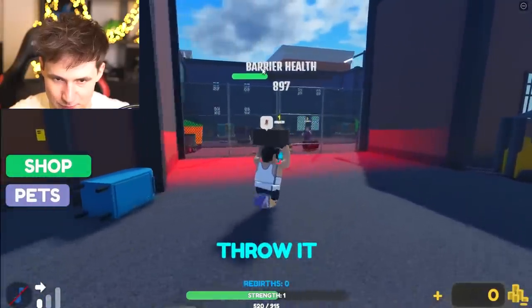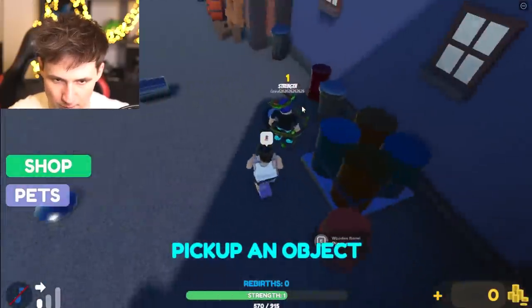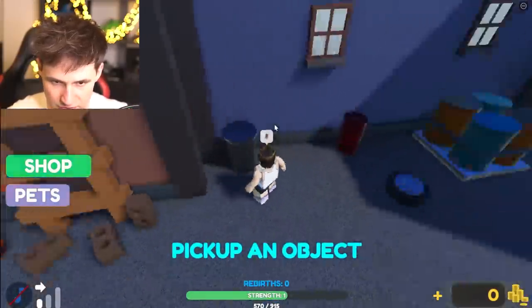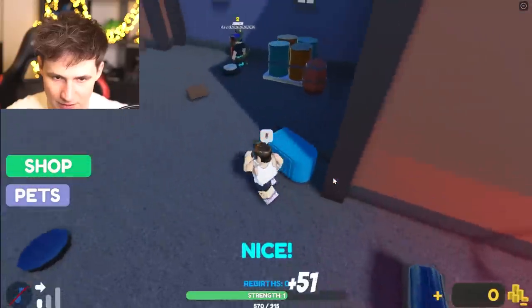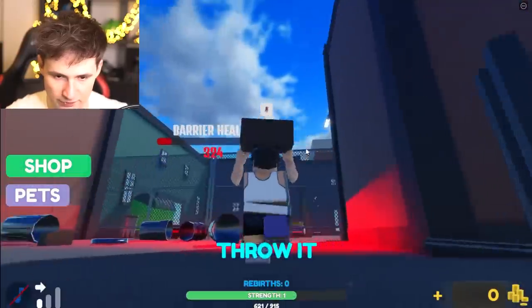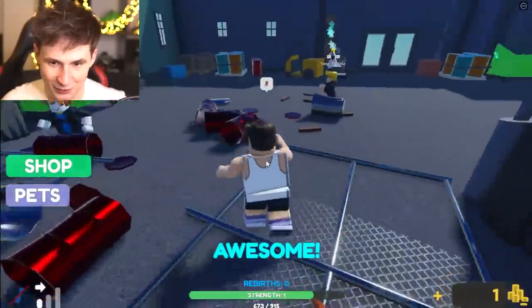We're stuck — we're gonna need to break the barrier. Let's get to it. Okay, that's one. What else can we use? Wooden barrel — that's not gonna do a lot of damage. Let's go for the trash can; that one's good. The bricks do the most damage. And we're free! Let's go — freedom!